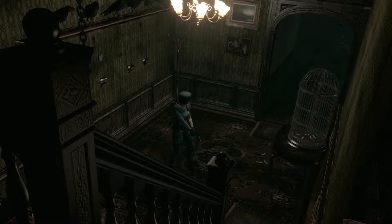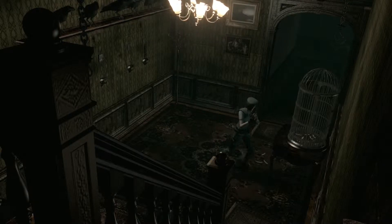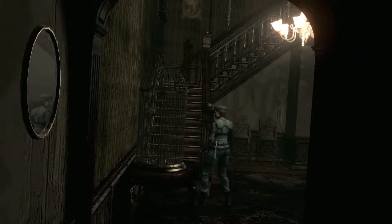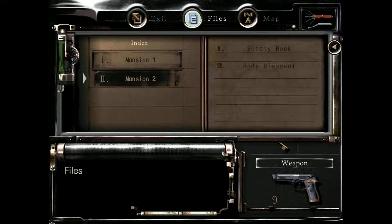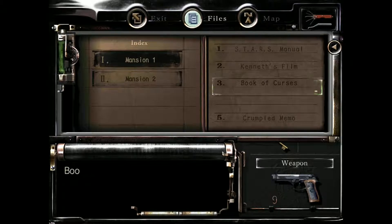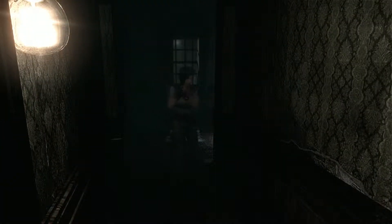Why are there crows here? There weren't crows here before. There must be a broken window — oh my god, something broken again, this is not good. What do I do? I think I should probably go do this crumpled memo thing. Let's go do that — don't want to go upstairs. But first let's save. Saving's always a good idea.